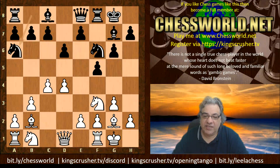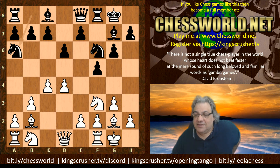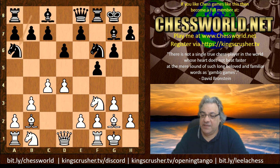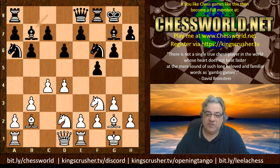A very interesting position. It's a Dutch Defense Leningrad transposition, and I have played the Dutch Leningrad once or twice — it's a very exciting opening. We have Re1 and now b6, Nbd2 and Bb7. Black is clamping down on the e4 square. Sometimes it's desirable for white to play for e4, but white is far away from that at the moment.